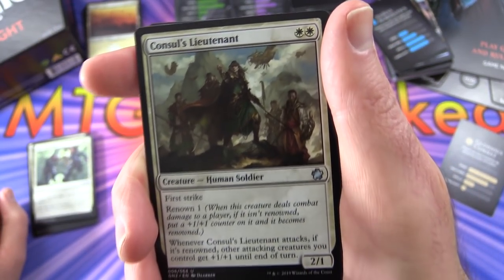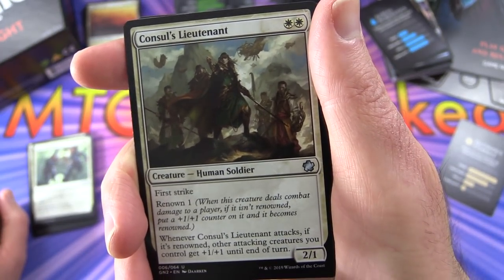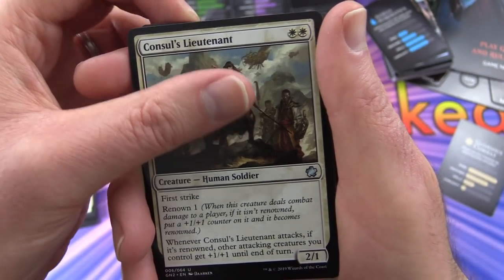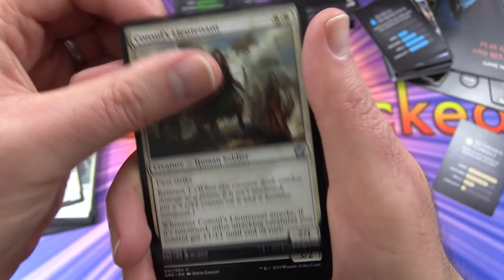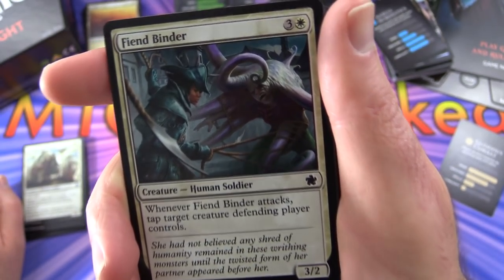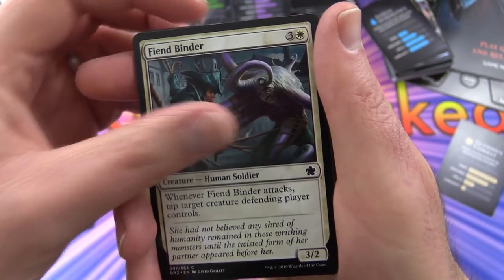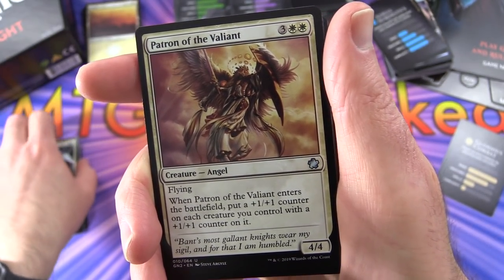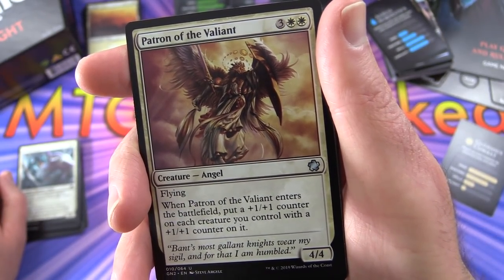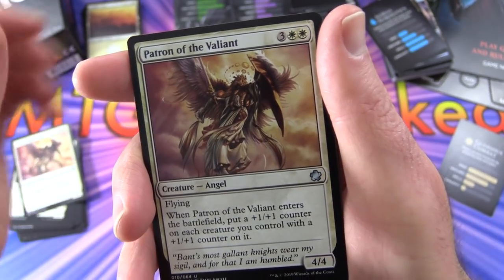Uncommons - Consul's Lieutenant, creature Human Soldier with first strike and Renown 1. Whenever it attacks, if it's renowned, other attacking creatures you control get plus 1/plus 1 until end of turn. Fiend Binder - whenever it attacks, tap target creature the defending player controls, 2 of those. Patron of the Valiant - another Angel with flying. When it enters the battlefield, put a plus 1/plus 1 counter on each creature you control that already has a plus 1/plus 1 counter on it, 2 of those.